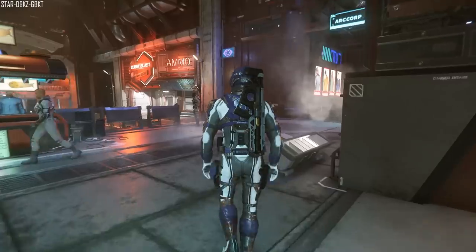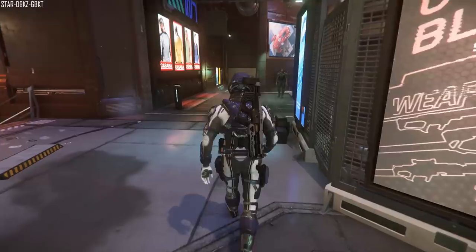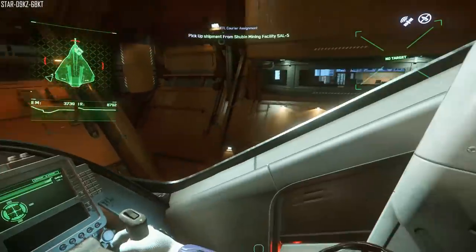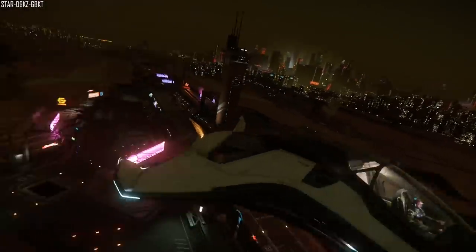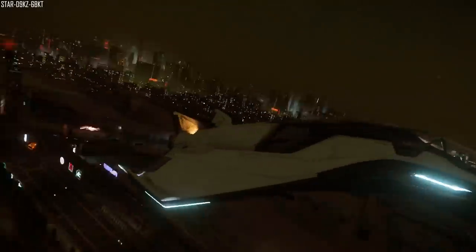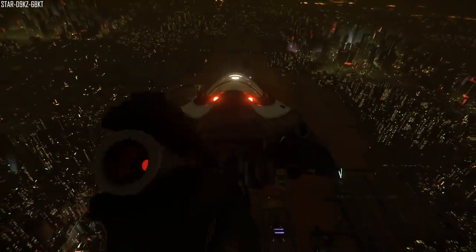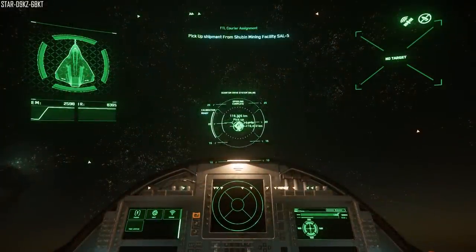On this week's Inside Star Citizen, they first spoke to Dave Coulson about the flight model. He wanted people to know that they are imperfect and learning from the community. They didn't understand combat as much as they do now, so they have brought it closer to what we want, but they know it's still not there yet. Future releases will benefit from interacting with the community to gather more information, and they also want to focus and communicate their vision to improve feedback quality.